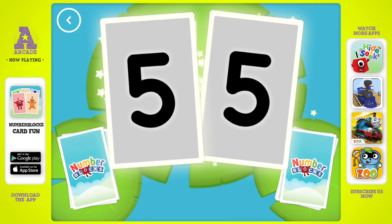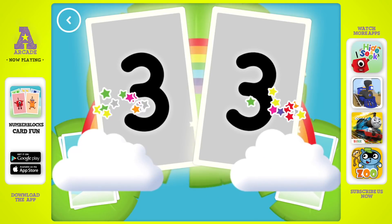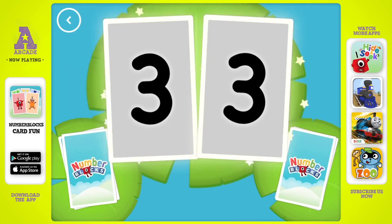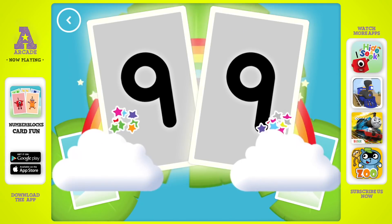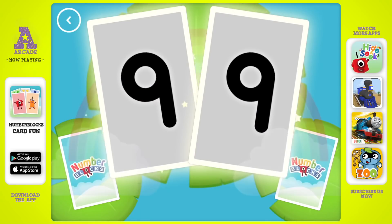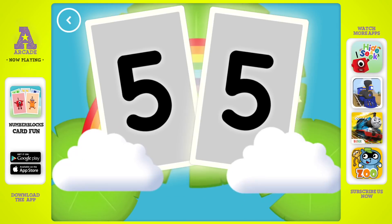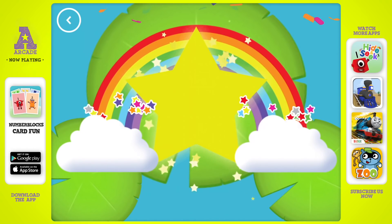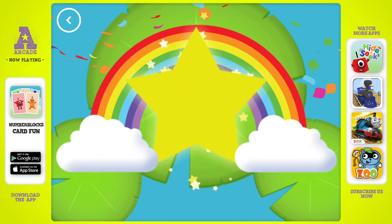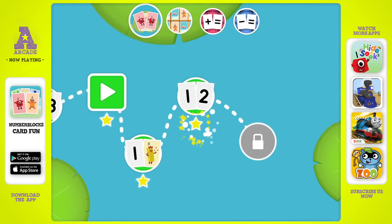You found two matching amounts. Three. Snap! You found two matching values. Nine. Snap! You found two matching amounts. Five. Snap! You found two matching numbers. Woohoo! You've found a star. A new level has unlocked.